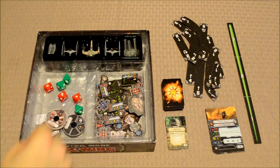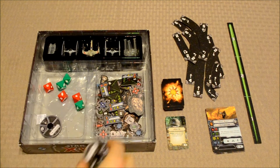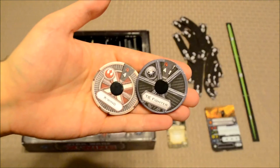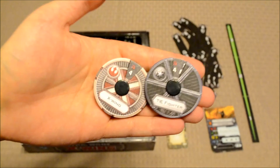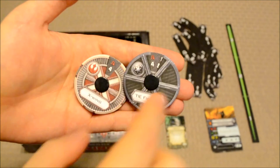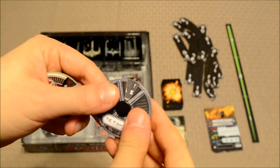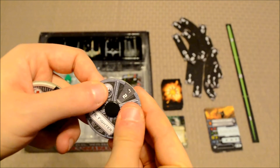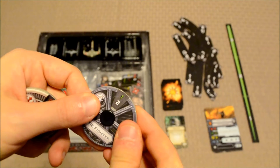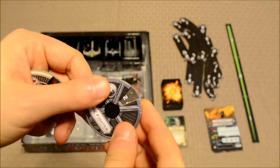These are maneuver dials. Each miniature has its own maneuver dial — they're not pilot-specific but rather ship-specific. You've got your X-Wing maneuver dial and your TIE Fighter maneuver dial. The wheel can be rotated to show different maneuvers; those in green are easy to make.